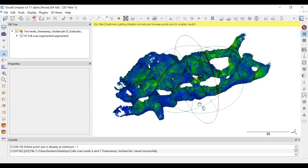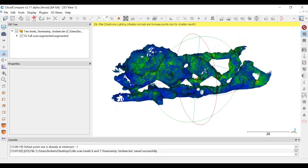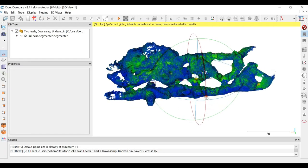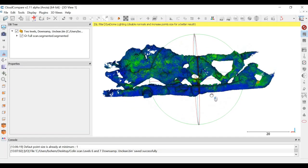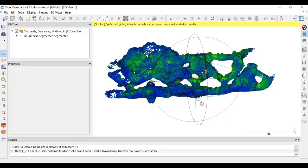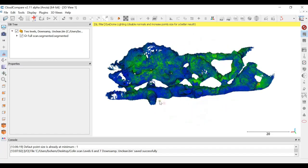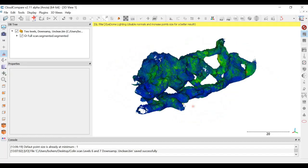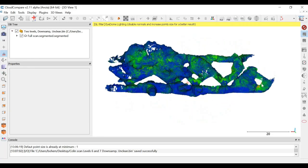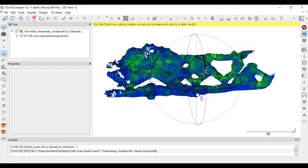In this model, you can see two levels that we scanned recently. This was made by a total of four flights with a total actual airtime or flight time of 28 minutes. And the bottom level, which is this one here, was scanned in three different flights.